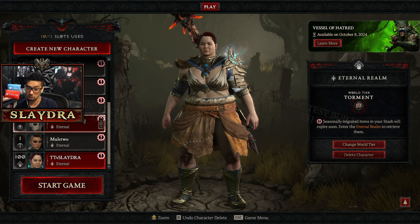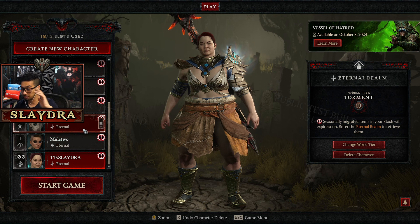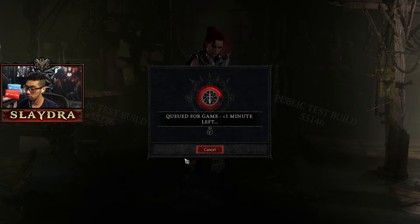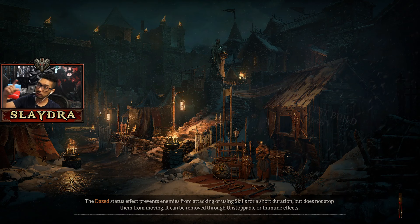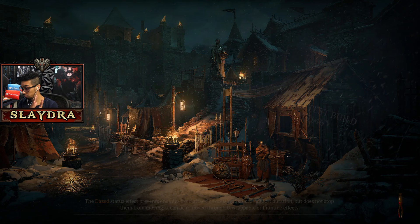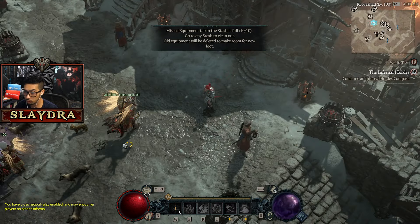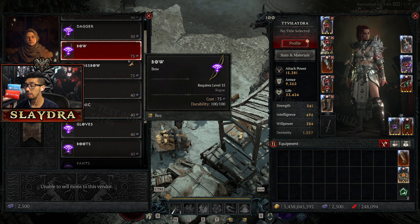Once you're done, you just go on your other character because now we have maximum obols. You can only hold 2,500, so don't do this for like an hour and wonder where all the obols went. I'm doing this specifically because on the rogue I am looking for a greater affix on specifically crit strike on a bow. So instead of re-rolling a character every single time, now I have all these obols and I just go to the obol vendor and get whatever I need. You can get infinite obols, which basically allows you to get infinite items.